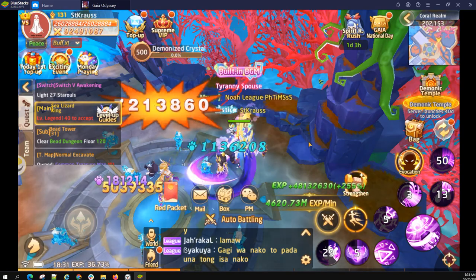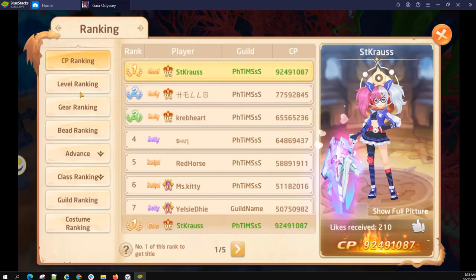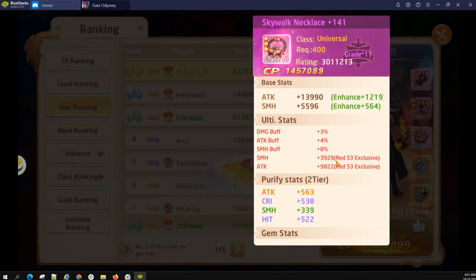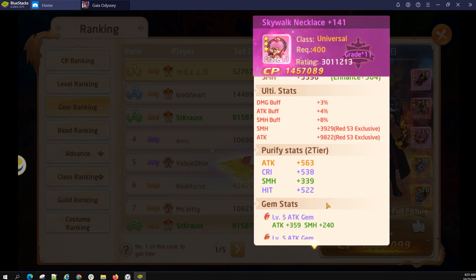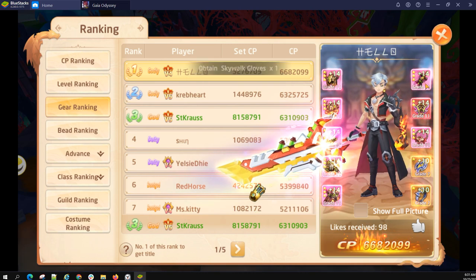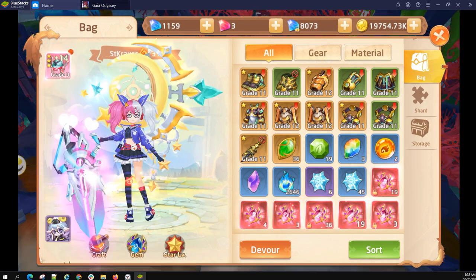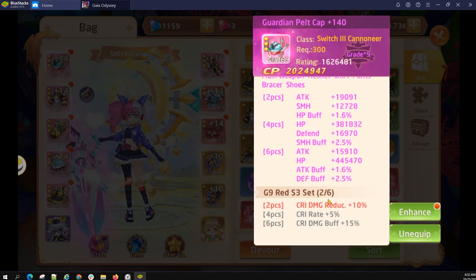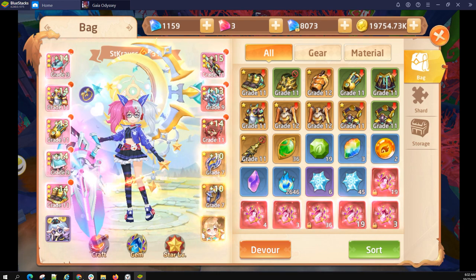We can actually check someone else who has a three star. So if we go into Rankings and Gear, here's a three star, Gear 11. Notice how there's no set information for this either. You do get all five stat bonuses, like I said. But unlike normal set gear — the pants, the helm, the body armor — you also have this red stat, the red set gear bonus from it.